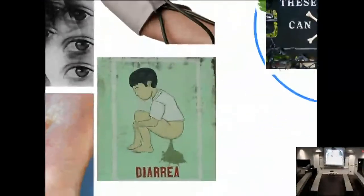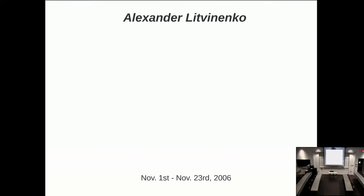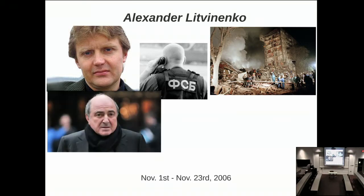Symptoms associated with polonium poisoning are nausea, vomiting, diarrhea, and hair loss. The most famous case of polonium poisoning is Alexander Litvinenko, who used to work for the FSB, Russia's secret service. He became critical of the FSB because he believed they were operating as a kind of terrorist organization against their own people. This came to a head when the FSB was ordered to assassinate oligarch Boris Berezovsky.